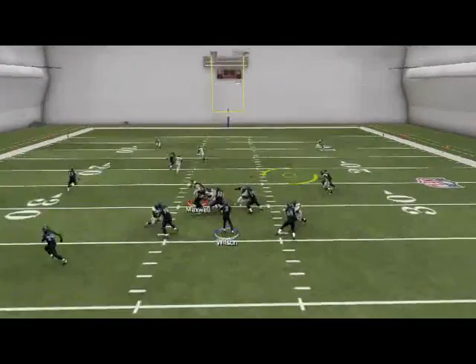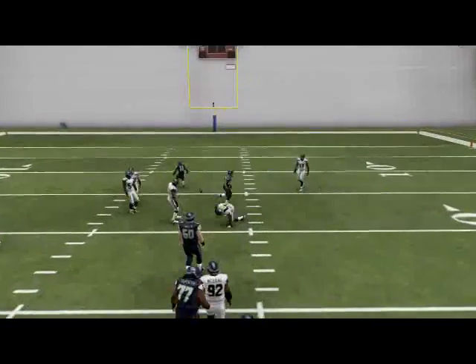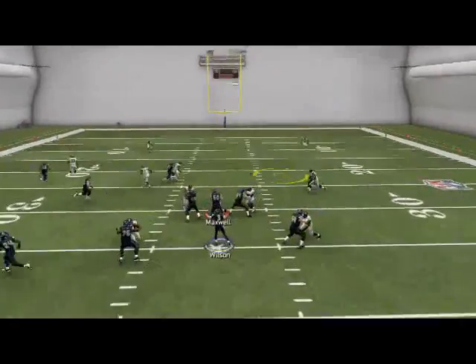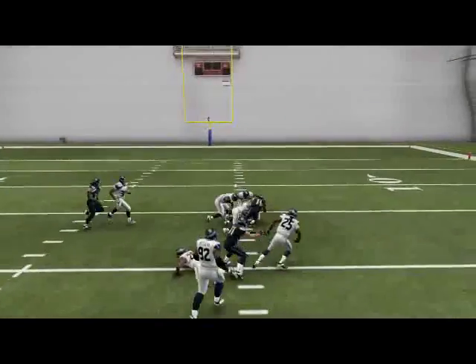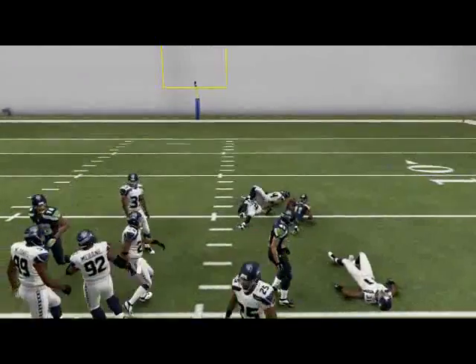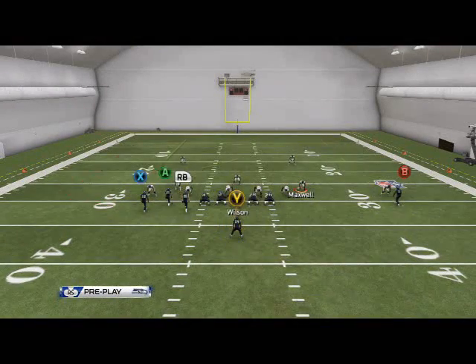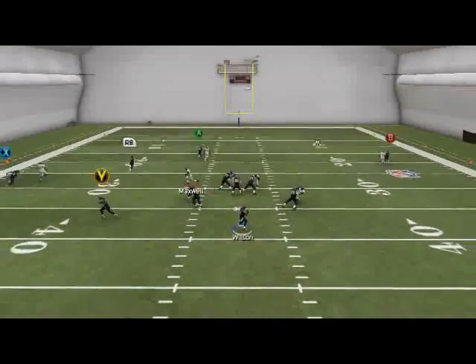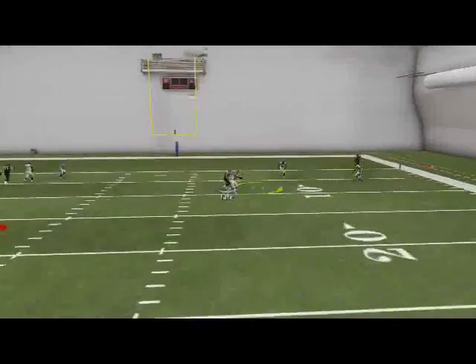We broke down earlier in the season how to throw drags against man-to-man coverage. If you want to check that video out, it's somewhere on my channel. And the last read on this play is going to be Golden Tate for a user catch deep downfield on that deep post. A lot of people like this post, but a lot of times this will be user defended, so you may not really want to throw that. But you want to have it in your options.